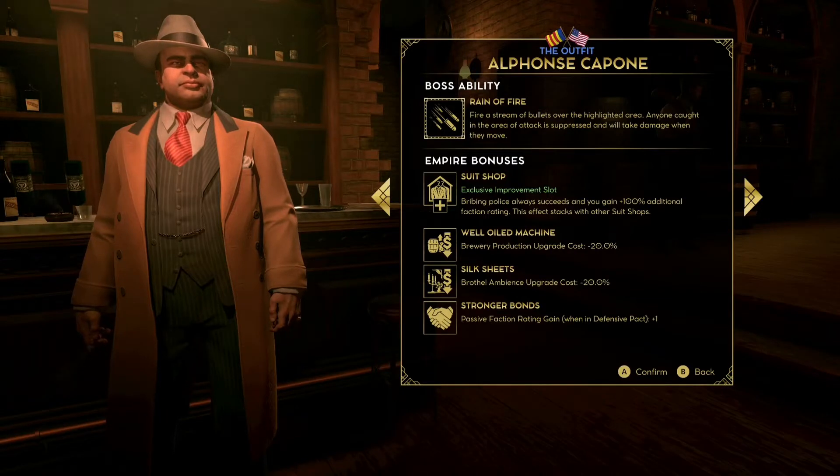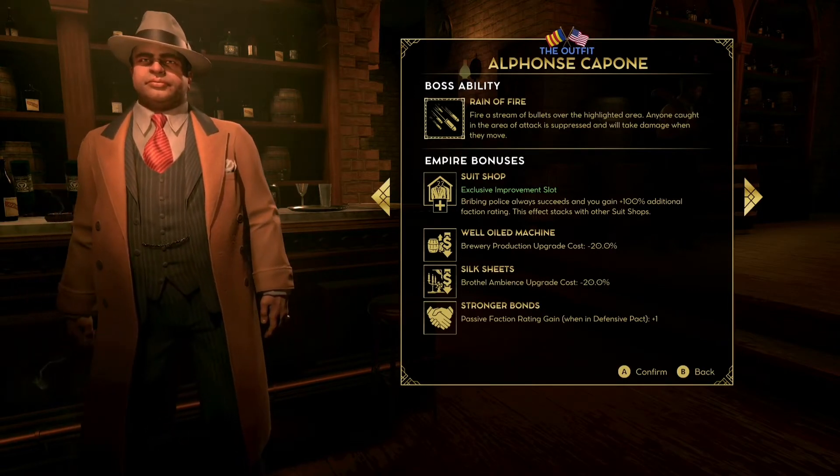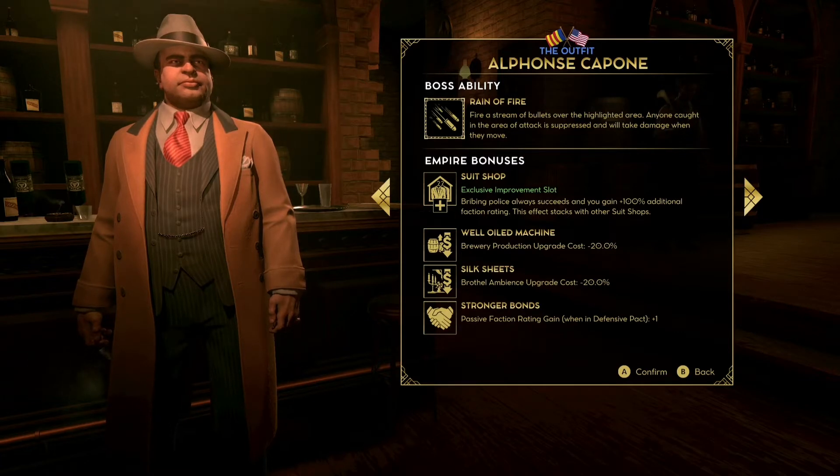Hello and welcome to the Critically Clueless channel. We are in Empire of Sin and continuing our boss spotlight series. Today's episode is all about Al Capone — the legendary Al Capone. This is a real-life gangster that ruled over Chicago back in the Prohibition era. We're going to go over his stats, talk about how competitive he is compared to the other bosses, and whether I would recommend him for you to start playing.